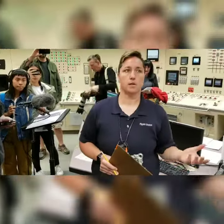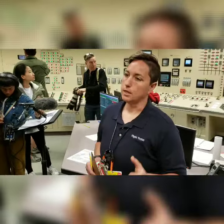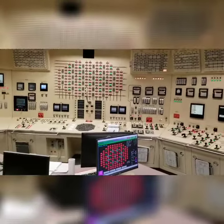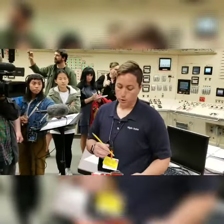Right now, you guys are in the simulator. This is our simulator for Pilgrim Station. So if you take a quick look around, everything here is the same as it is in the Pilgrim Station control room — from the control boards that you see, to the ceiling tiles, to the carpet that you're standing on. It's an identical replica, and that is to simulate proper training for the crews.